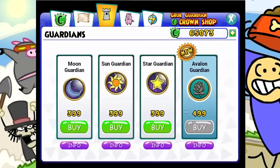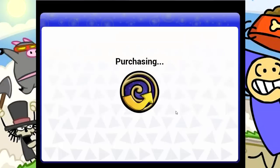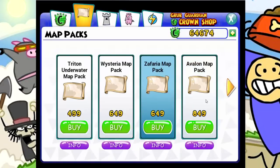So we're going to buy the Avalon tower today. We also have the Star Guardian, which emits a laser beam at an enemy, stays on the enemy, and increases power until it dies. That seems pretty good, so let's buy these.